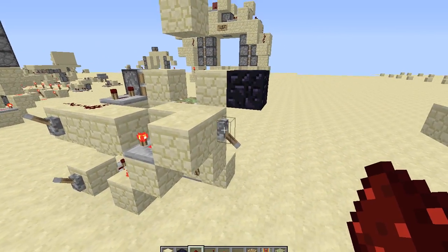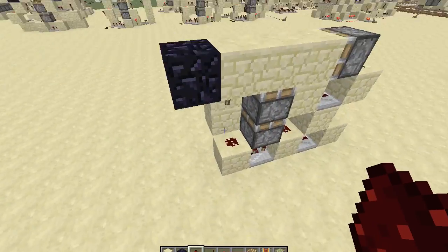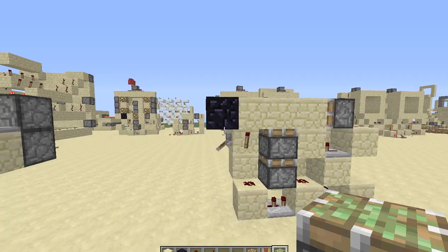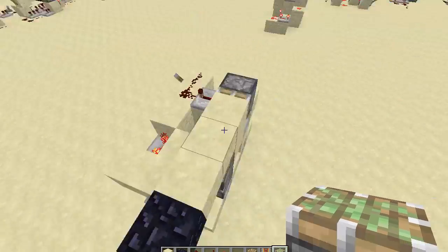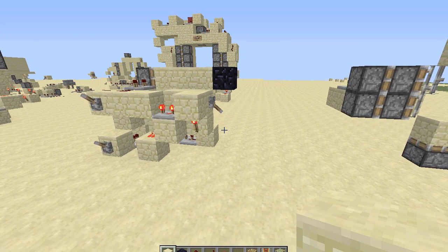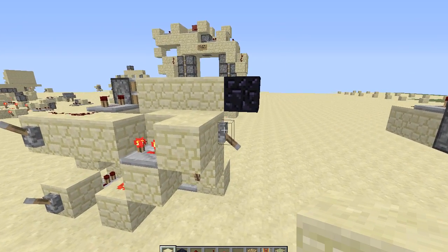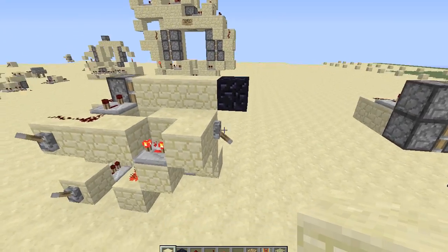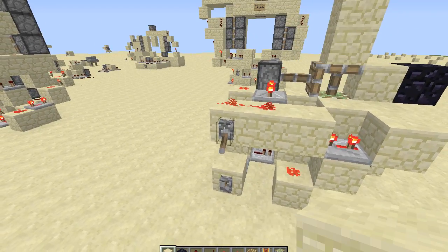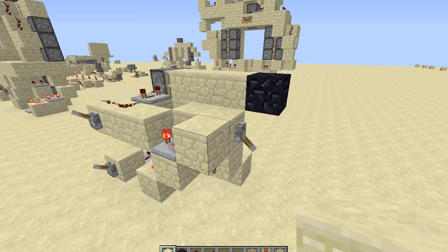And here's the double extender circuit, which is Minecraft Addicts' really nice design. As I said in the 3x3 tutorial, I started off the tutorial with that, so if you're curious about how to build that, just go ahead and look at my 3x3 tutorial. That's how the 3x3 works.